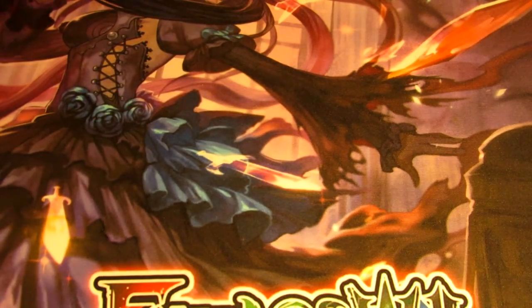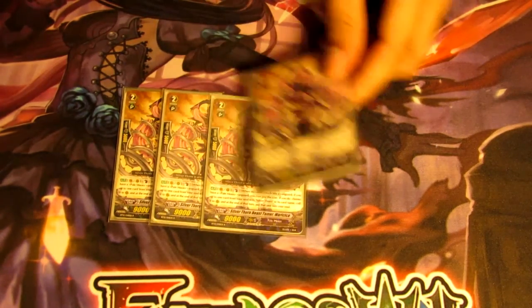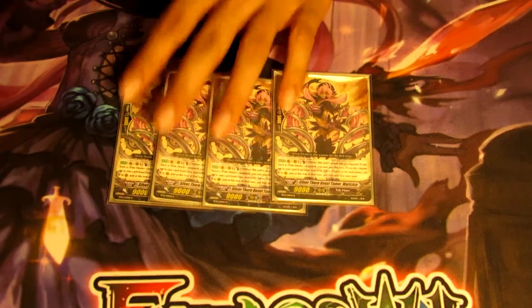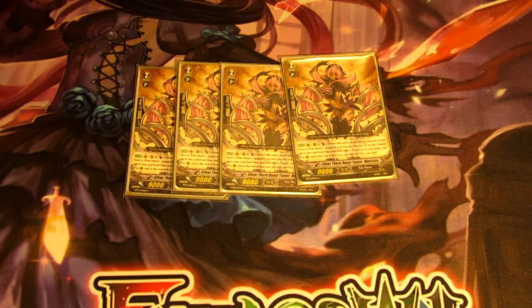The last grade two, and definitely the best in my opinion, is Mari Chica. She has a vanguard and rear guard skill: Counterblast one when your attack hits the vanguard, choose one Pale Moon from your soul and call it to rear guard, and at the end of the turn it goes back into the soul. This is great for combo attacks — if she hits, you can pull out a grade one like Zelma to reset a whole column, enabling multi-attacks. She also lets you stay at grade two against decks like Gear Chronicle.